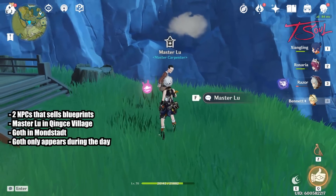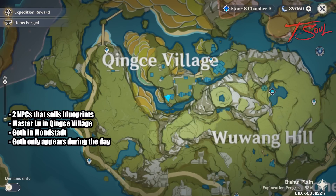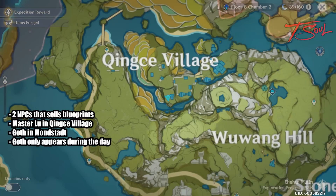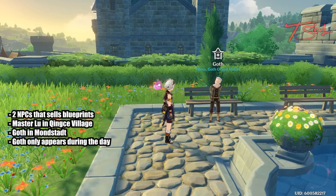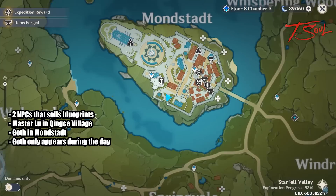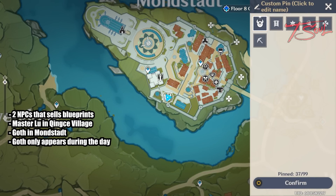Currently there are also two NPCs that sell you some blueprints. The first one is Master Lu, located in Qingxie village — just go to this location on the map. The second NPC is Goth, and he's located in Mondstadt. If you don't see him when you go to that location, change your game to daytime. He only appears during the day and not at night.